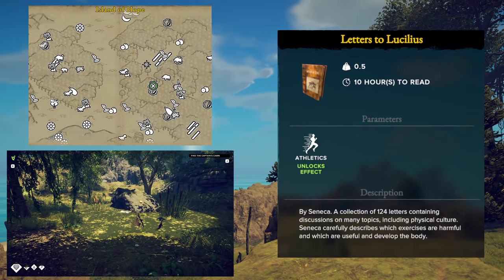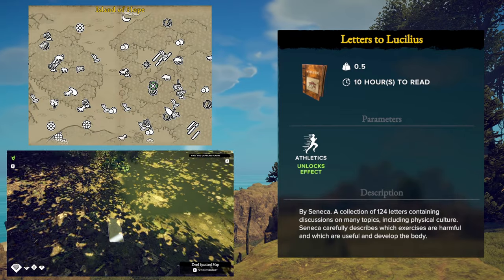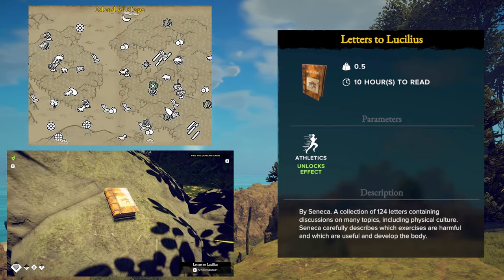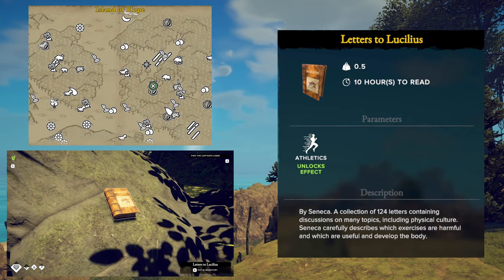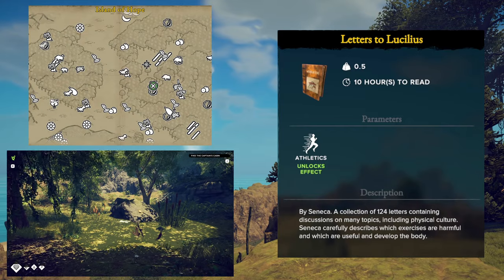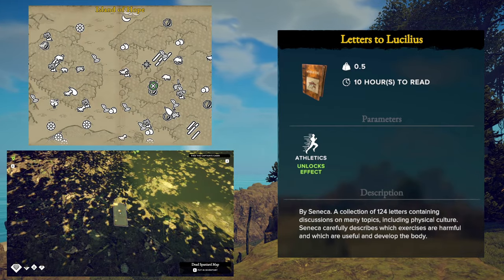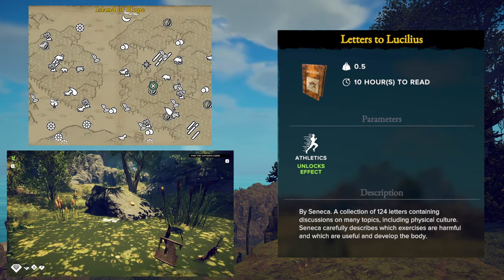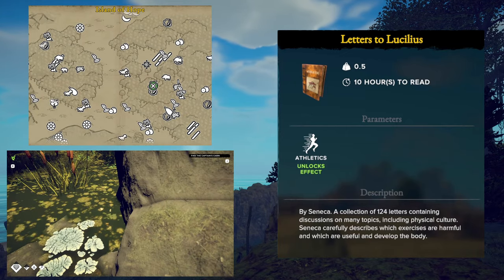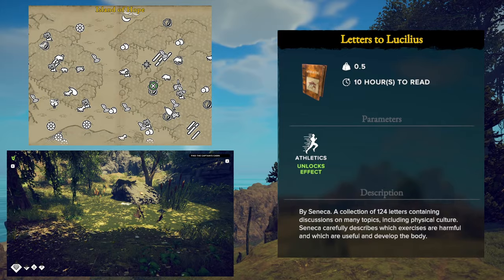Our next skill book is for the Athletics skill and this one is called Letters to Lucilius. When you read this, you will be given an effect that reduces your fall damage and your chance for injury from falls by 50% — kind of amazing. This one is located just to the south of the Spaniards camp in the jungle on the Island of Hope, inside of the little swampy area by the boars.